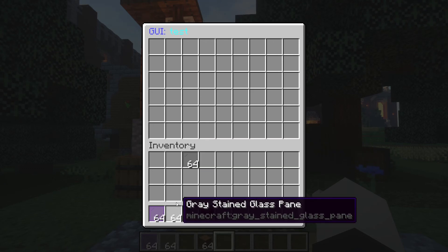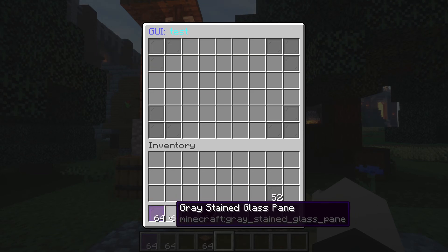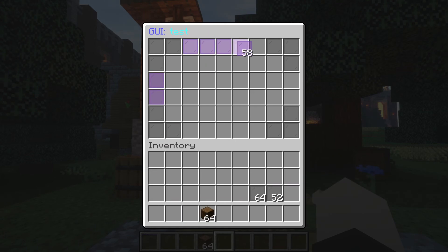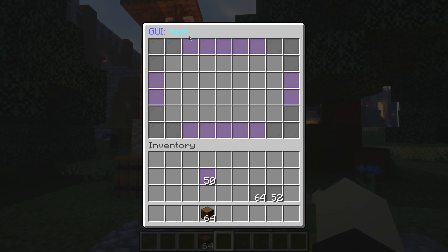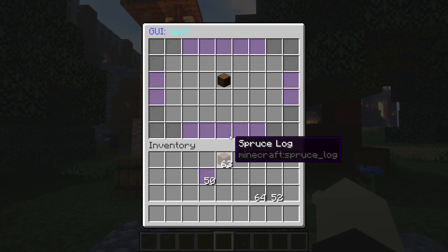Now we have a blank GUI. We can fill it up to look more professional — for example, put gray stained glass in the corners and purple to make it look nice. You can also rename these filler items to 'no name' so they don't bother you.